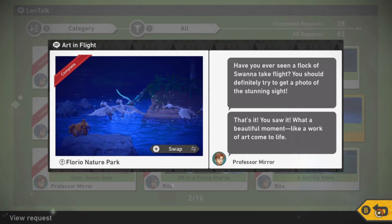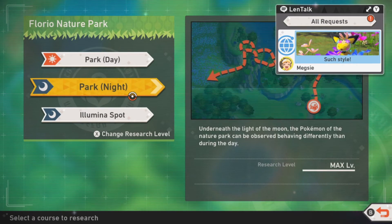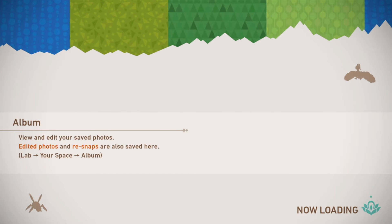Hello everyone, welcome back to Neokills Gaming. We got another request on Pokémon Snap today and this one is called Art and Flight. It is Florio Nature Park on the night course and we're going to fast forward to where we need to be at.